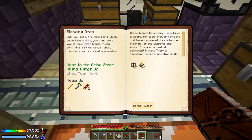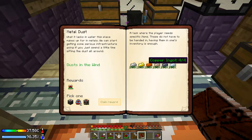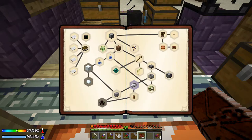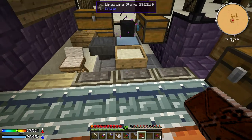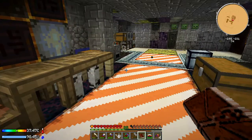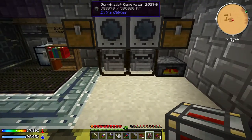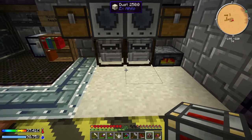For the metal dust quest we needed four of each of our regular ingots, and I have those in my inventory currently. We go ahead and do this, and we get a hardened flux capacitor that is full of energy. Then we get to pick one of these rewards, and I'm going to take this hardened energy cell because energy storage is something that we want to have.